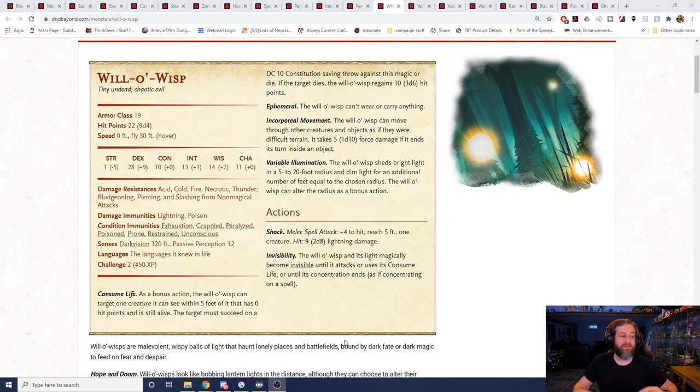If the target dies, the will-o'-wisp gets hit points. So if someone is on zero hit points and dying near it, it can just make you fail a con save and flat-out die, then heal from it. It can move through objects because it's incorporeal, and does a shock attack for 2d8 lightning damage with plus four to hit. It can use an action to become invisible, then attack with advantage, potentially dealing 2d8 lightning damage. If that drops you to zero hit points, it uses its bonus action to possibly make you die and heal itself. A group of these mixed in with other creatures in an encounter would be pretty dangerous for a glowing little ball of light.